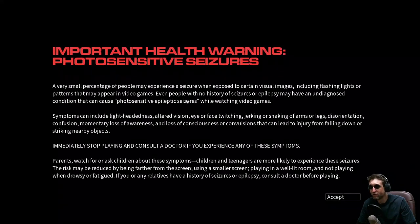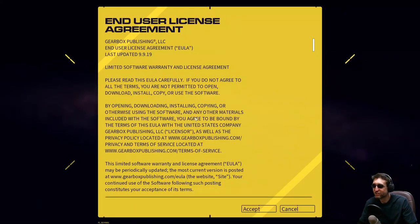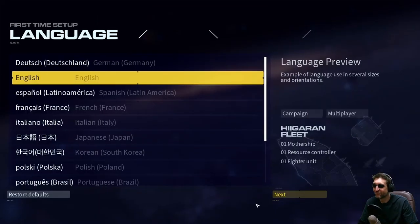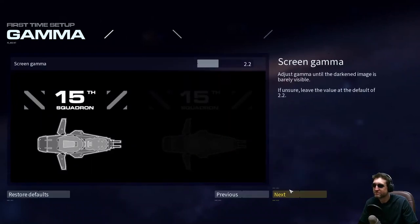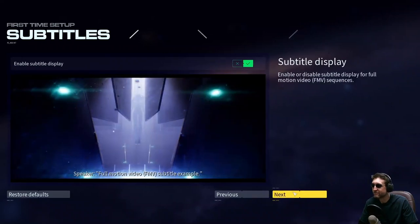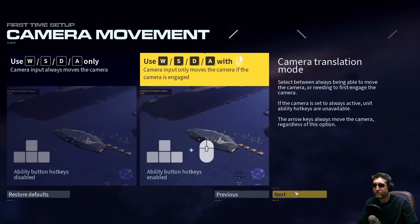So we got a sensitive photo seizure warning. It actually accepted my controller input — wait, now it doesn't. Accept, accept, accept. It doesn't accept my controller input. I must have been totally tripped. You know what, it must be the Steam input thing. Yes, everything default, everything is calibrated. There are way too many questions.